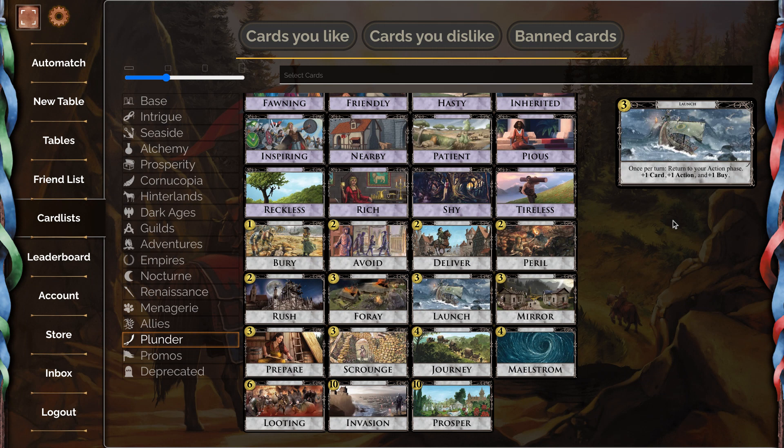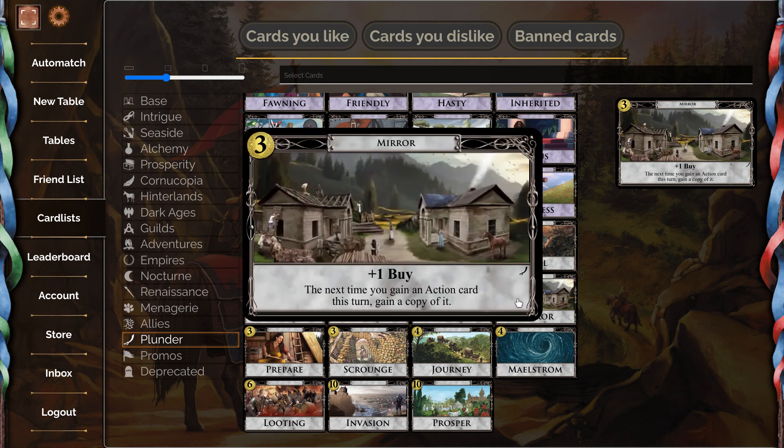Mirror, three-cost event: plus one buy; the next time you gain an action card this turn...